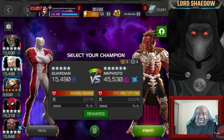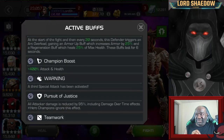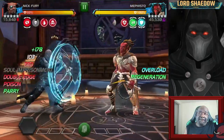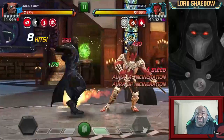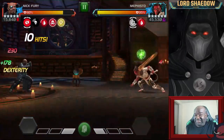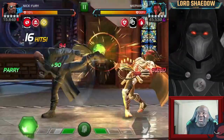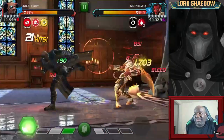Now this fight — you've got Mephisto and his incineration aura. I said, you know what, I'm going to try with Nick Fury and see if I can do it. Nick Fury doesn't have anything in particular that makes him great for this fight. My problem is when the aura comes up and I'm in the middle of my combo, I want to finish that combo and so I take extra damage that I don't need to take. You really need to slow play it — I hate long fights.